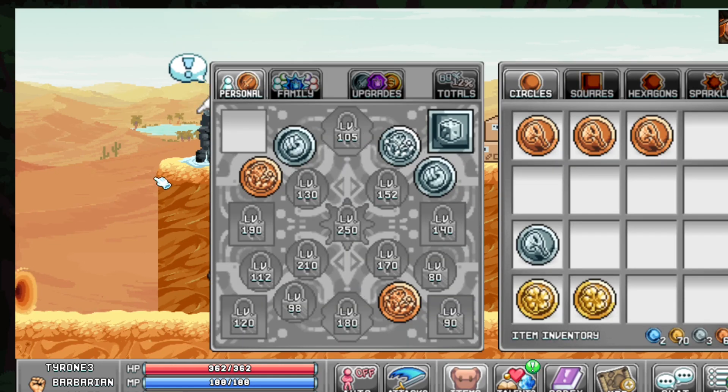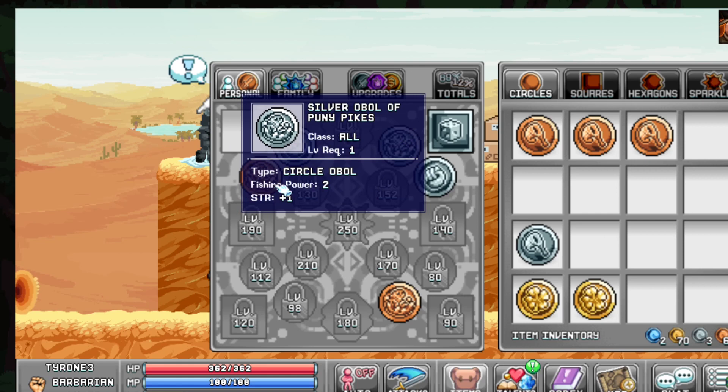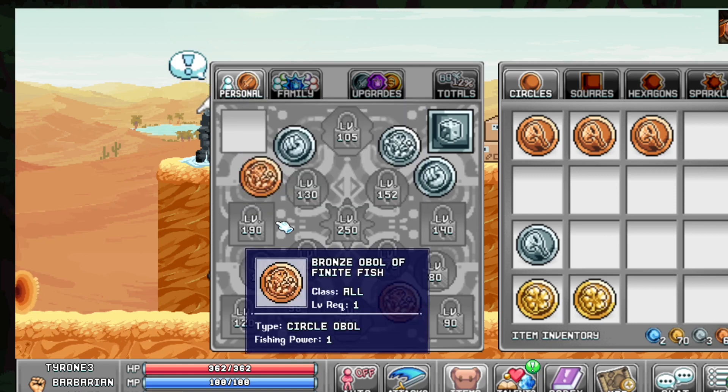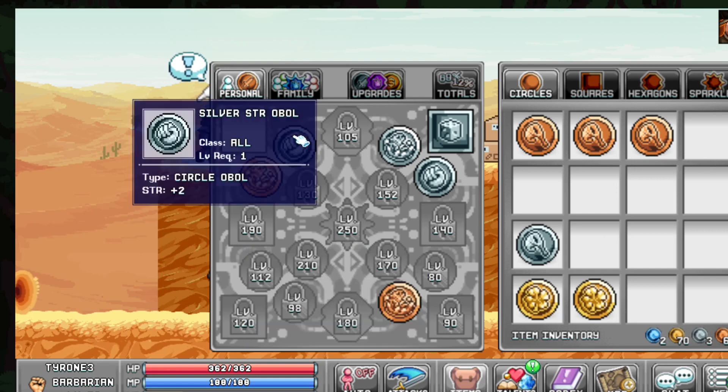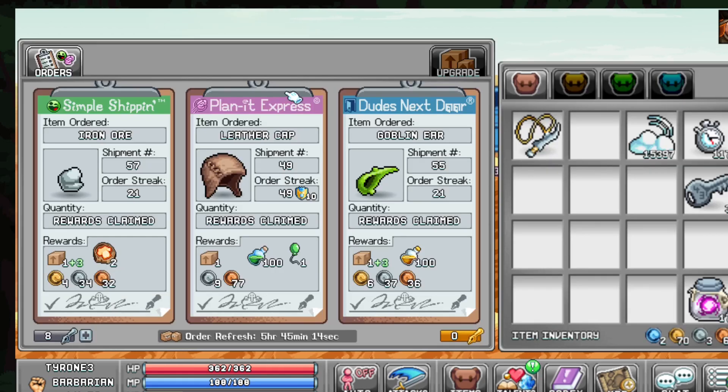For your obols, what I've got here is not really the best as I haven't been getting lucky, but you want to either have your plus two strength or your silver obols of Puny Pikes — this will get you fishing power as well as additional strength. If you have other strength ones, replace them with fishing power or at least strength two, as I find that's more efficient.